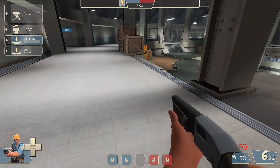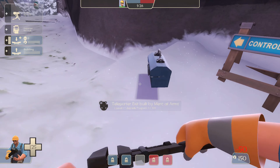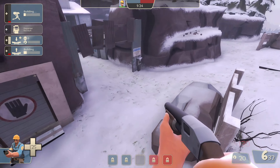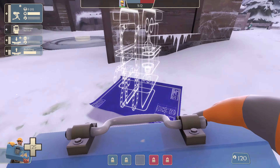As for buildings, your top priority should always be to get at least a level 2 teleporter up and running as quickly as possible. Yes, a sentry gun is worth more than one player, but getting your entire team to the frontline as quickly as possible benefits the whole team. Your next priority depends on variables like if you're attacking or defending.